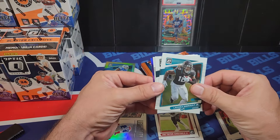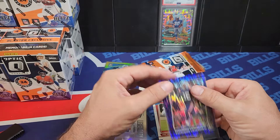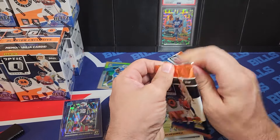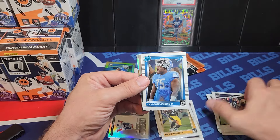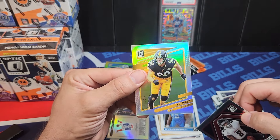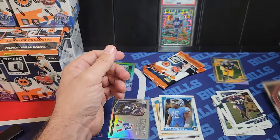Now we got Jalen Hurts, Najee Harris rated rookie, and a shock of Rhamondre Stevenson. I think he's one of the most underrated running backs — he's a great back. I'm sleeving up some of the decent rookies. Rhamondre — that's our first shock. We get three per box, just like the current format. We got some color in here — Gifted cards. Kyle Pitts, that's a rookie. TJ Watt on the hollow. That's an Elite Rookie Series insert they don't have anymore.